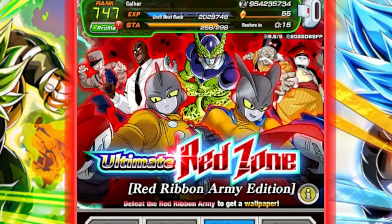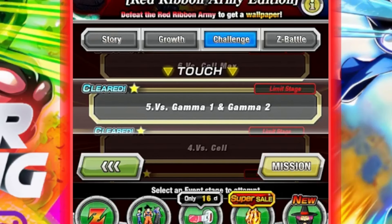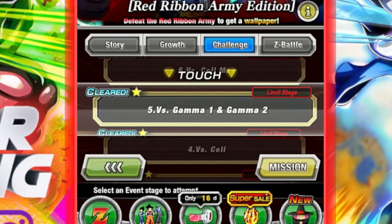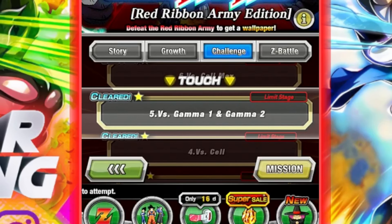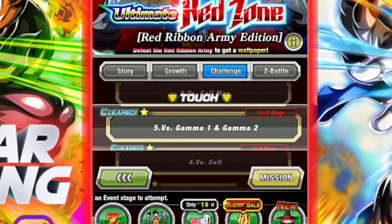For this I thought, why not jump into the Ultimate Red Zone, Red Ribbon Army Edition, this time against Gamma 1 and 2. It's slightly on the longer side, so hopefully you can get the best out of Broly. And we're also against Super Types, which we'll have a little look at in a sec why that's important.